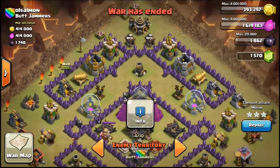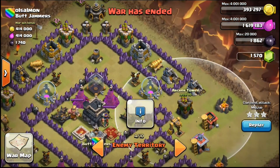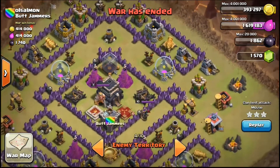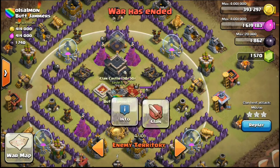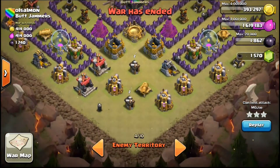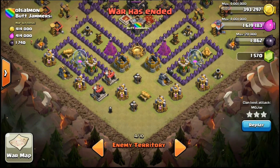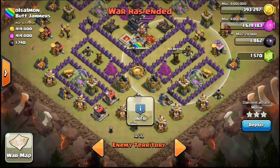I'm going to try to take out the top left air defense with my heroes and a couple of wall breakers to break through, then take out the top right with one lava hound, a rage spell, and five balloons. That will fly through down to the bottom right air defense and trigger the CC. By that point I'll have already taken out the bottom cannon and the bottom right mortar outside the walls with just one balloon each, leaving that bottom area defense free.